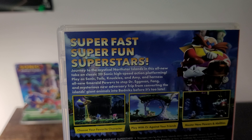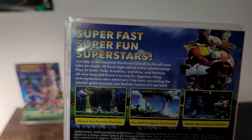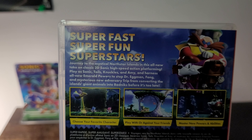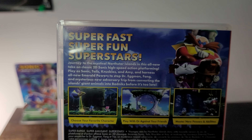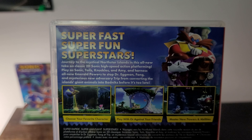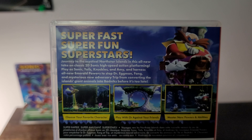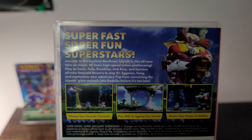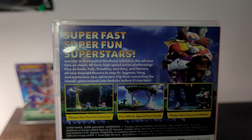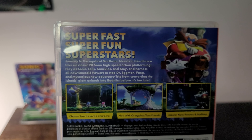And on the back, it shows the concept art of everything. Super fast, super fun, and super superstar. Join the mystical North Star Island in this all-new take on classic 2D Sonic high-speed action platformer. Play as Sonic, Tails, Knuckles, Amy, and Hornet. Use all new emerald powers to stop Dr. Eggman, Fang, and a mysterious new adventurer. Save the island's animals from being turned into Badniks before it's too late.